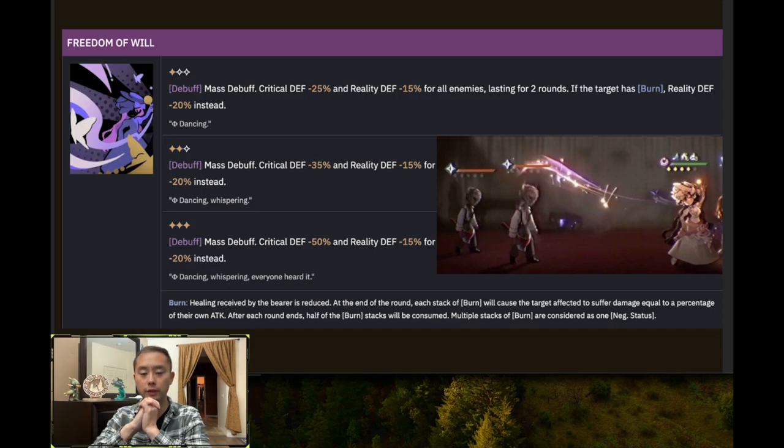This is my first counter-argument to why Isolde really needs Spathodea. Some people are saying Isolde is great with everyone, but not every DPS can take full advantage of the crit defense shred. People are forgetting you're not always going to pair Isolde with Tooth Fairy. If you pair her with Tooth Fairy, yes, your DPS will crit more and take advantage of the crit defense. But you won't always have that situation — maybe someday there will be a burn-applying healer like a burn version of Sotheby that doesn't increase crit rate.